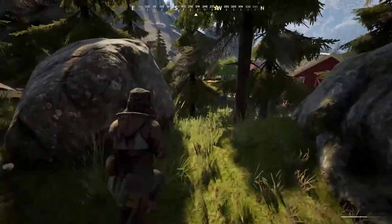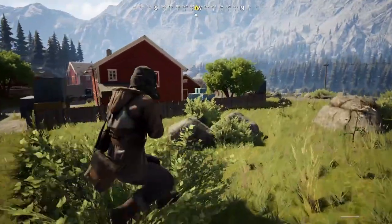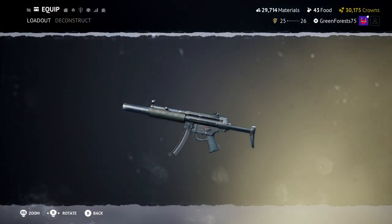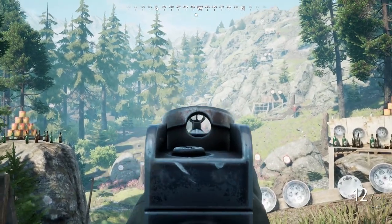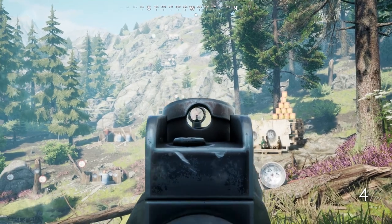I'm going to jump right into the meat of things here with the new guns. The first new gun that was added — and in my opinion the coolest — is the MP5SD. This is a suppressed gold weapon that has a moderately high fire rate with some pretty hefty recoil to it. I think this gun is actually quite nice; its recoil pattern gives it quite a high skill ceiling in comparison to the others.